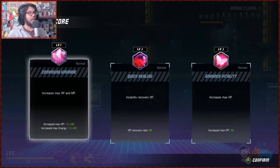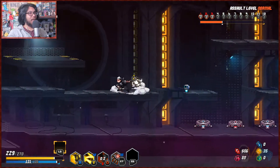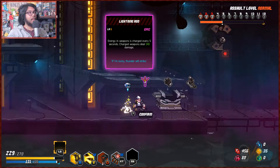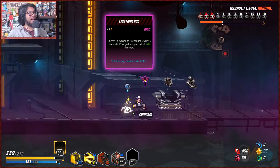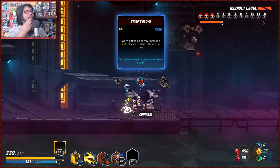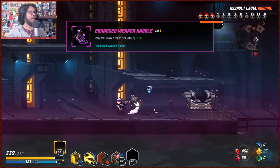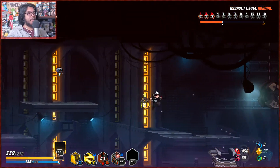HP — gimme gimme gimme! 30 up. Yeah dude, I'm so tanky! Gimme gimme gimme. Energy in energy weapons — charge every five seconds. I still don't know what that means. Five percent chance — still three gems. 1.5 weapon — main weapon skill by 20. Yeah, I'm using my skill quite often now, let's do that one. I'm using my throw ability.